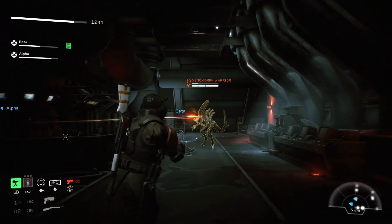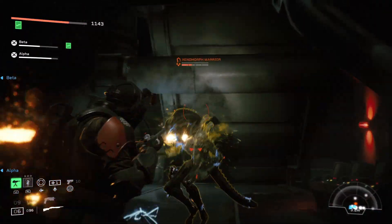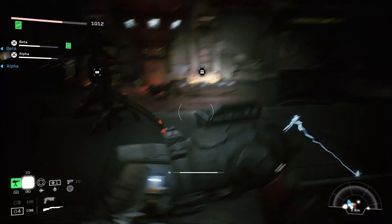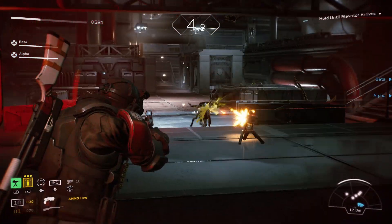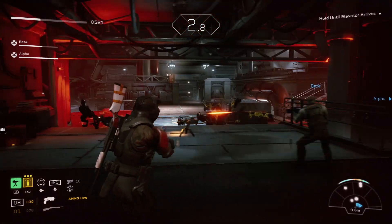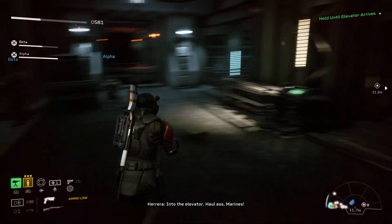The toughest part about completing this is the Xenomorph Warriors, but as soon as these spawn in, just switch out to your shotgun and make short work of them. Just stay behind your turret the whole time. Whenever you see an enemy spawn in, put your turret down, stay behind it, take a shot, and let your bots do the work.